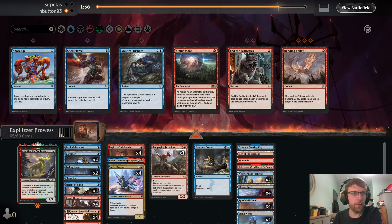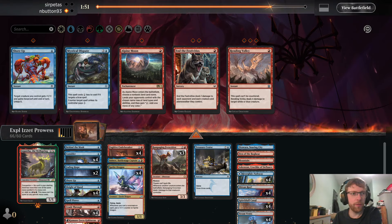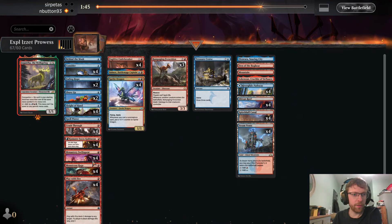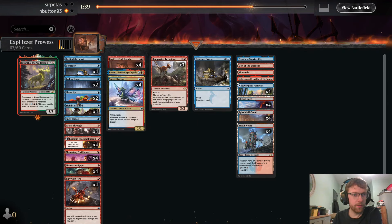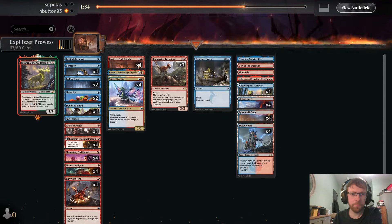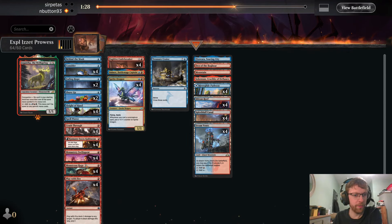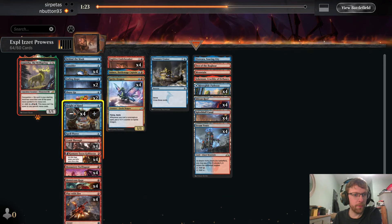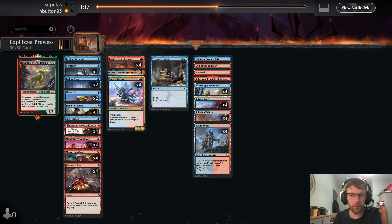Fading Hope is a good way of getting rid of a Vein Ripper. Spell Pierce. Shore Up's pretty good. Crash Through did quite a lot of work there. Maybe Ferocidon isn't right on the draw actually — let's take that out again. I think I will get rid of Crash Through as well. We'll just keep it like this. That was not bad considering we didn't have the best opening hand.